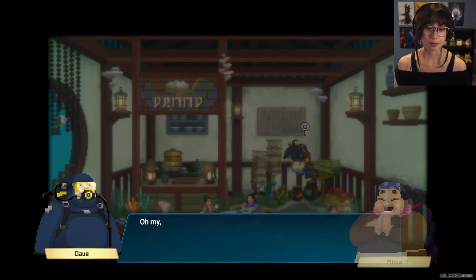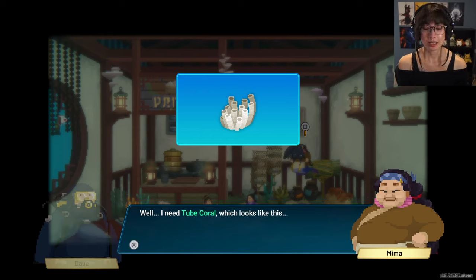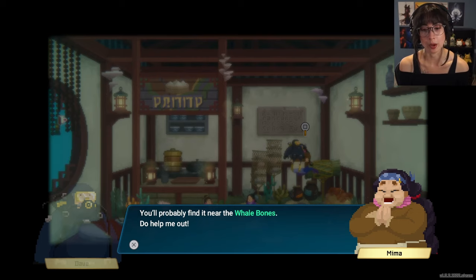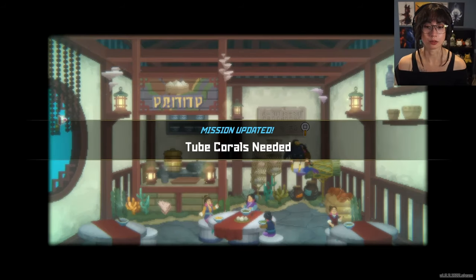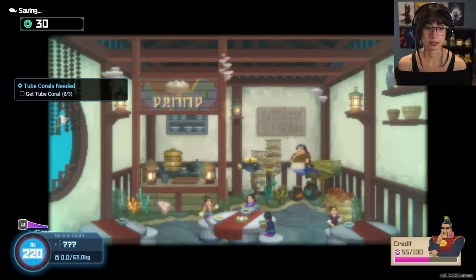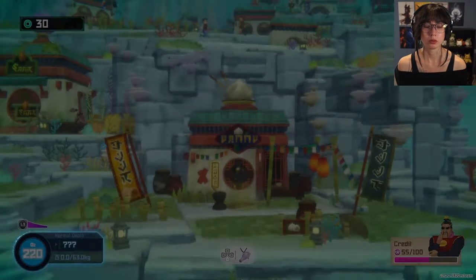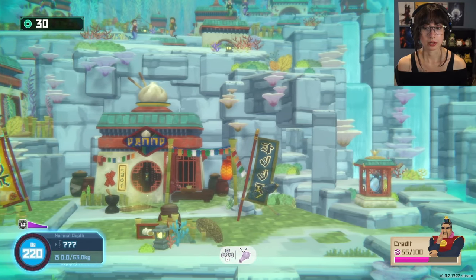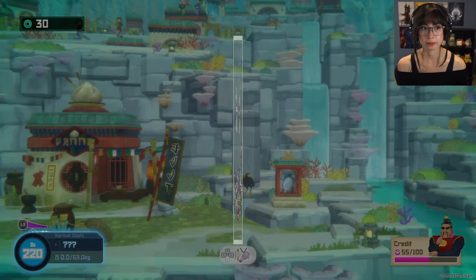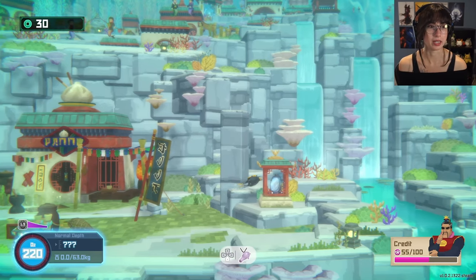There's a mission: I need to serve customers but I'm missing an ingredient. Could you venture into the depths for me? What do you need? I need tube coral — you'll probably find it near the whale bones. I think I've seen them before. Let's just go ahead. Is there a limit to how many missions I can have? Let's find out.